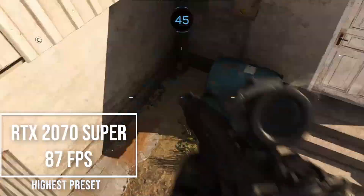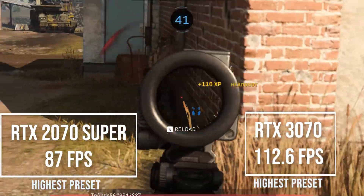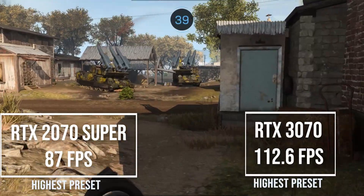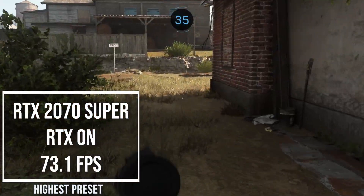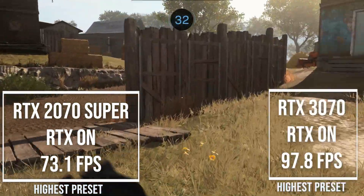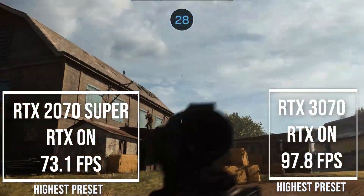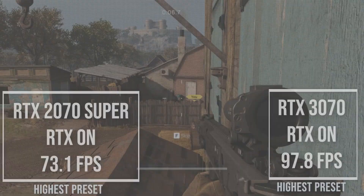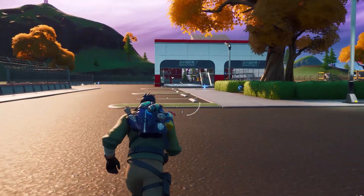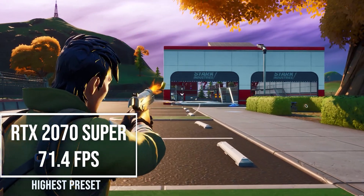Call of Duty Warzone gave me 87 frames per second with the 2070 Super and 112 frames per second on the 3070 — a nice 28% bump between the cards. Enabling RTX gave me 73 frames per second on the 2070 Super and 97 frames per second on the 3070, an almost 33% increase, showing the consistent scaling of the 3070.